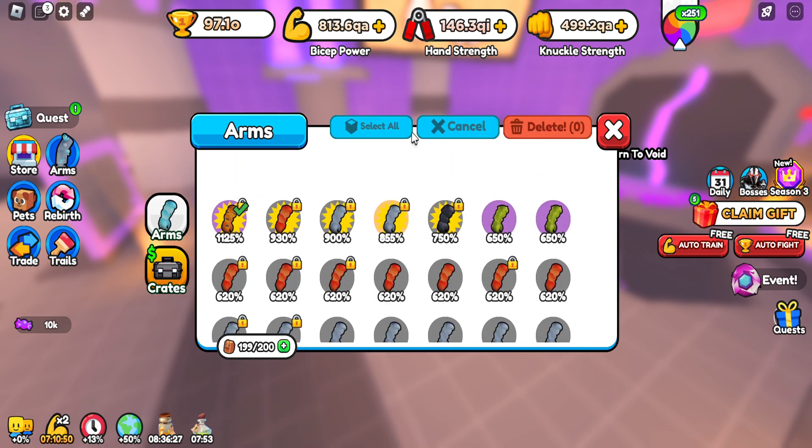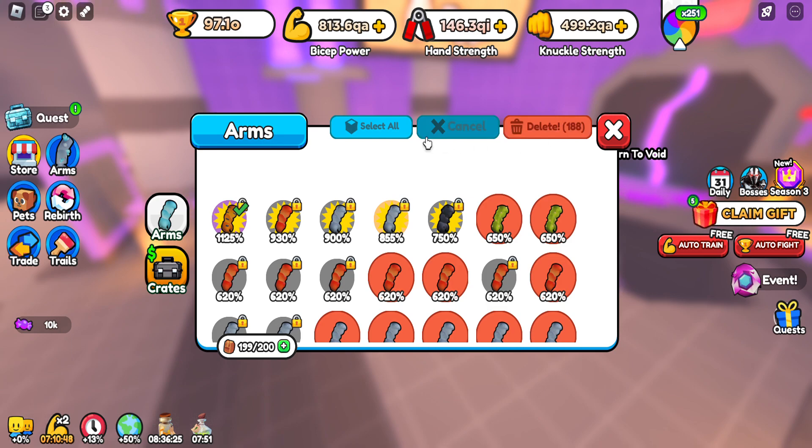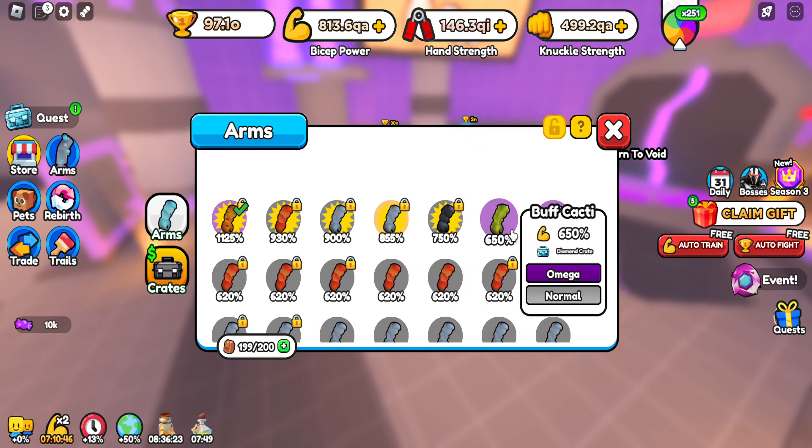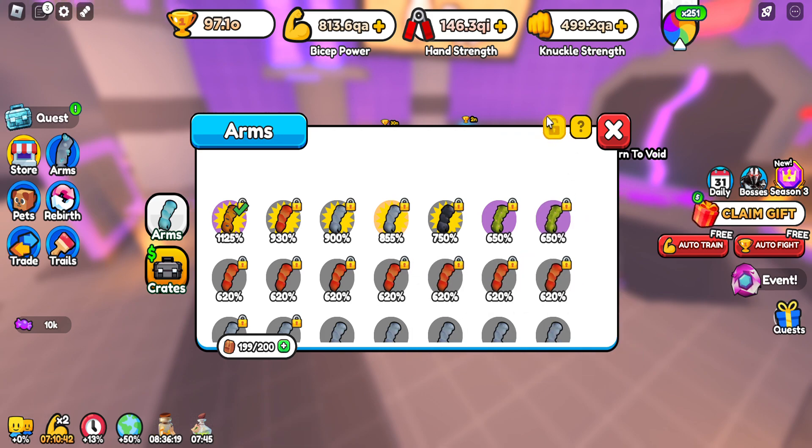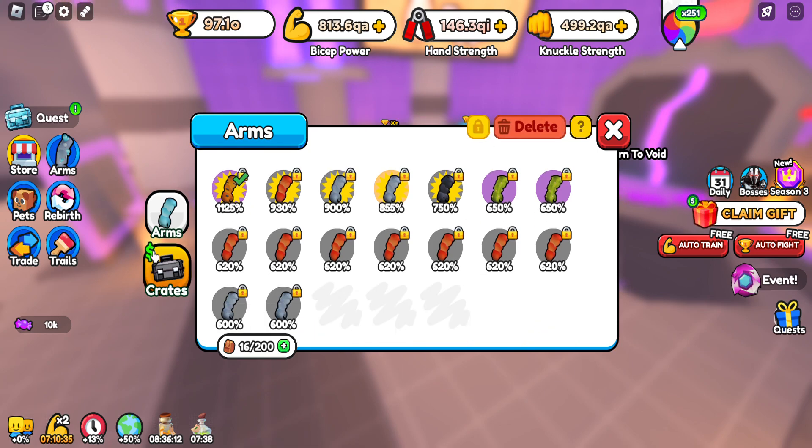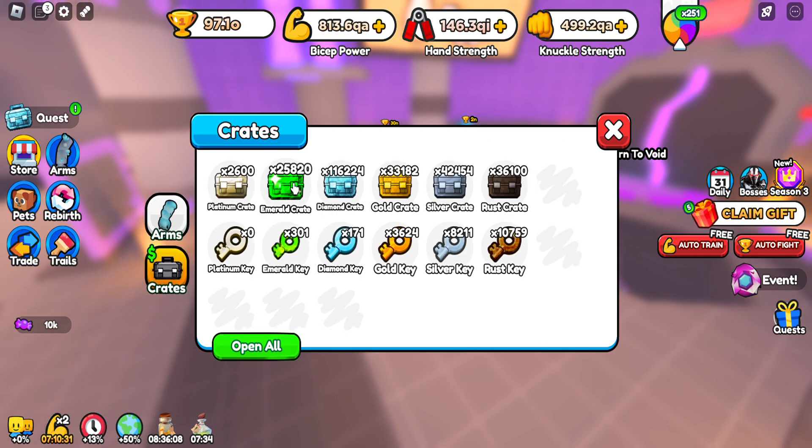We're going to do a select all — this is painful. I'm going to want to lock some of these guys. That would be painful for these to go, but here we go. Delete, select all, delete. All right, so now we have enough space to open some arms. Sadly, it's going to open our emerald keys too. So guys, I guess we're opening both. Let's do it. Open all.